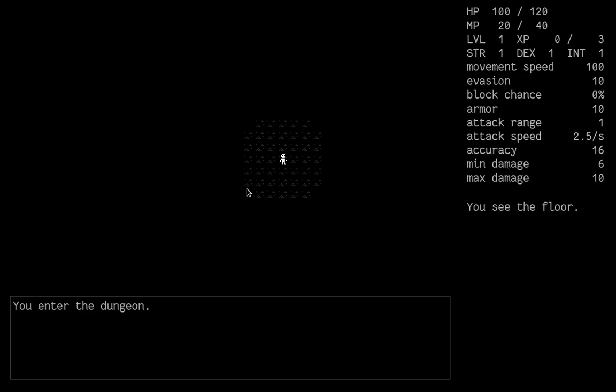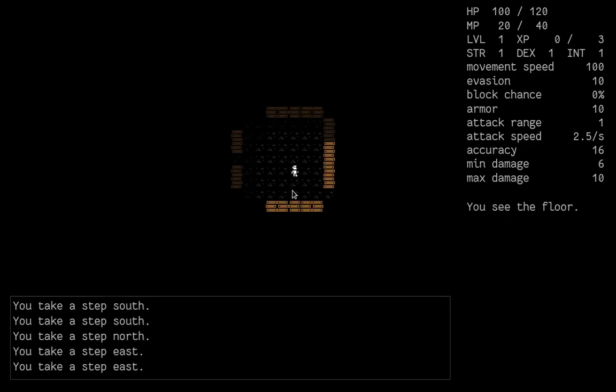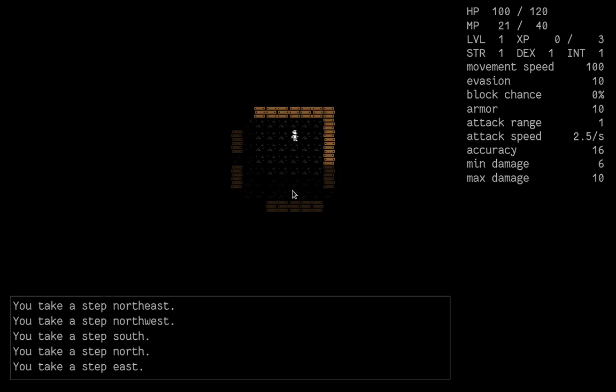You can hover your mouse over tiles near you to see what they are. For movement you have several options: regular WASD keys, arrow keys, or VI keys like H, J, K, L. Using any of those you can move in four directions — vertical and horizontal. You can also move diagonally by pressing Q or E, or if you're using VI keys it would be Y and U.